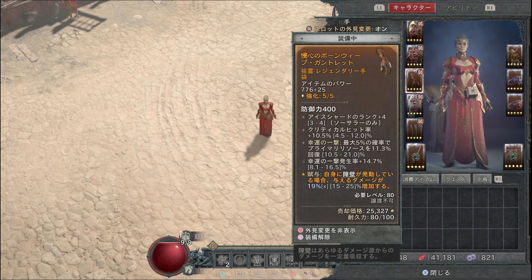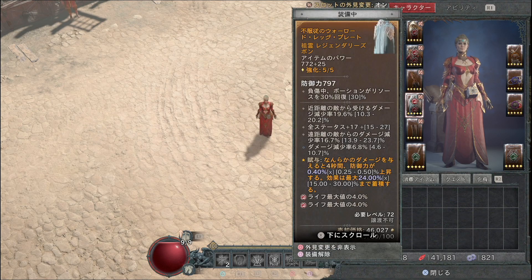手袋には自身に障壁が発動している場合に与えるダメージが最大25%増加するレジェンダリー効果を入れてください。下衣には何らかのダメージを与えると4秒間防御力が最大0.5%上昇し、効果は最大30%まで蓄積するというレジェンダリー効果があります。シーズン1で少し弱体化しましたが依然強力で、古文書でも取れますので序盤から入れておいてください。